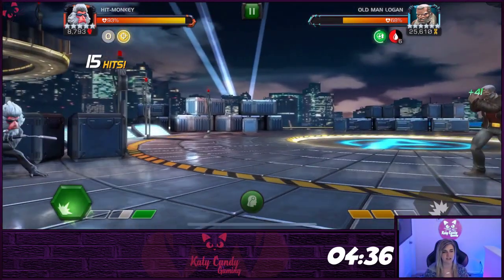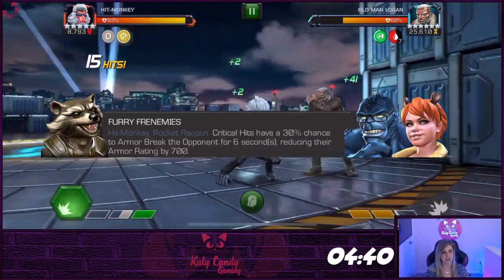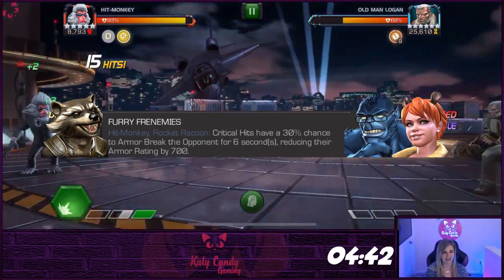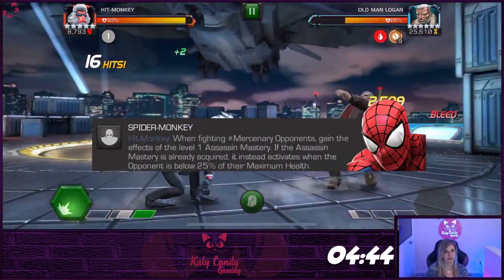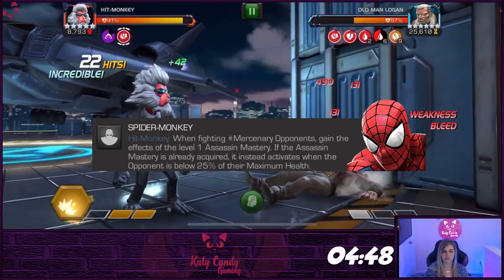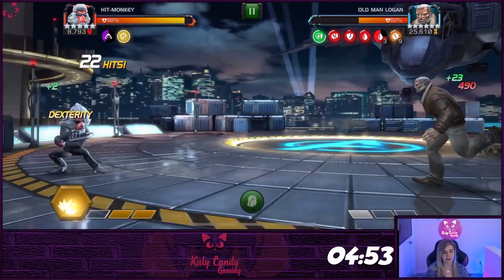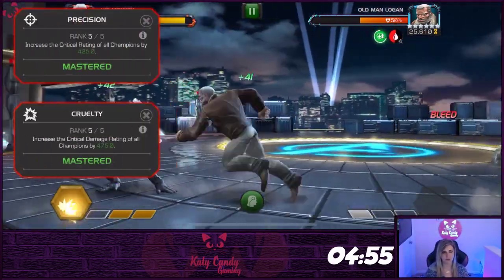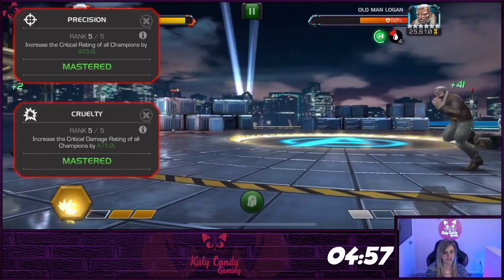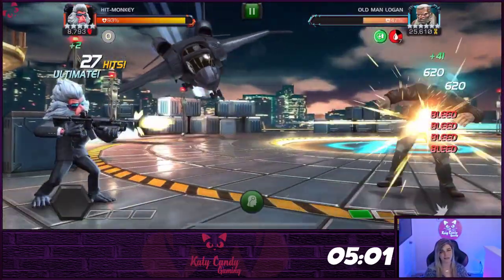For even more damage, add any of these champs to the team and critical hits have a 30% chance to armor break for 6 seconds. Add OG Spidey to the team and you will automatically have the Assassin's Mastery, or it will activate at 25% health instead of 18% if you already have it. The masteries I feel are great for him are Precision and Cruelty for harder hitting crits and more chances at critical bleeds, Deep Wounds, Despair, and Assassin.